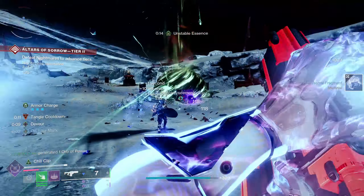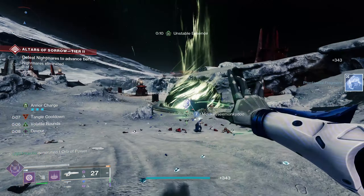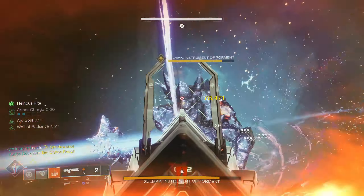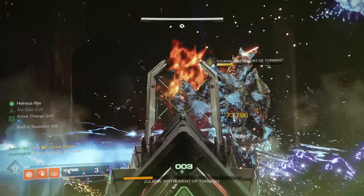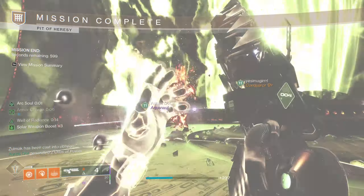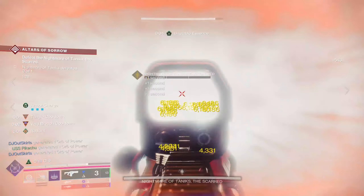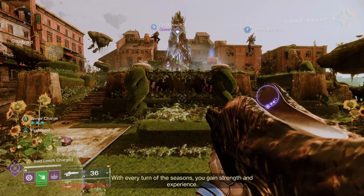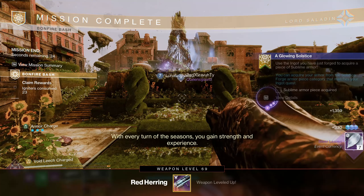That sounds like a lot of bounties, but when you realize you can complete 5 in the matter of 10 to 15 minutes, that only amounts to a couple of hours of grinding. Depending on the activity and a little luck, you don't have to farm leaves ahead of time — doing the activity to complete the bounties will reward enough leaves to buy more. Most efficient farms are easy dungeon and raid encounters for hardcore players, or Altars of Sorrow on the Moon for any player.